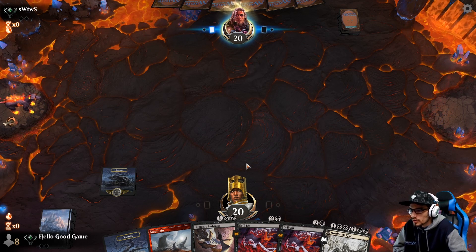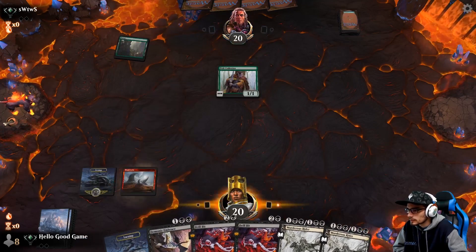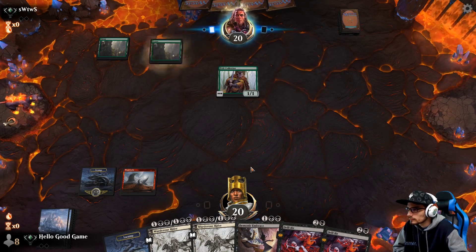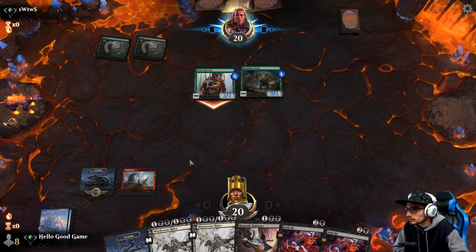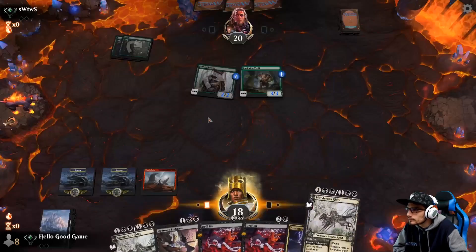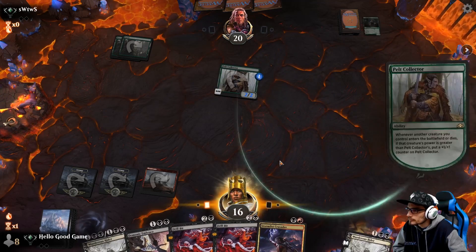A Fervent Champion — Drill Bit would be very cool. Murderous Rider could get rid of the Pelt Collector. Embark High Troll is what we'll take. It's not good — green just piles on bigger and bigger creatures every turn.